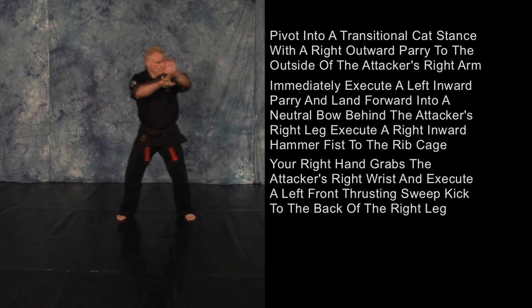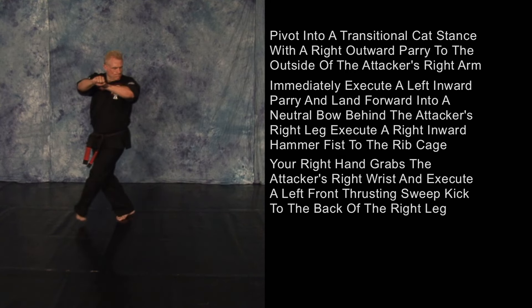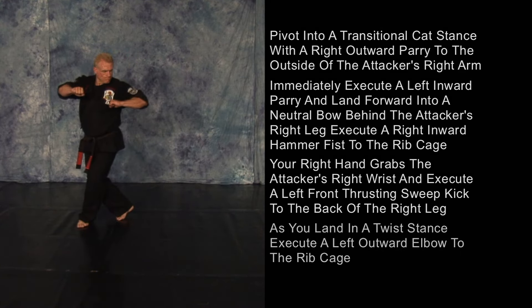Your right hand will now grab his right wrist, and you will execute a left front thrusting sweep kick to the back of his right leg, as you land in your twist stance, a left outward elbow to his ribcage.